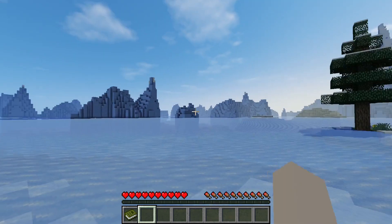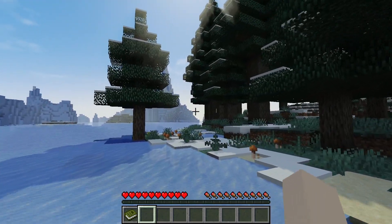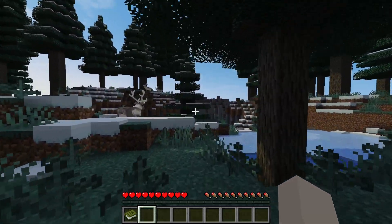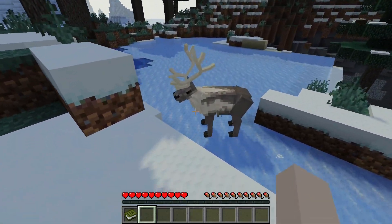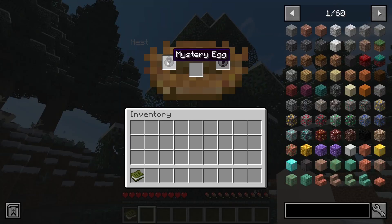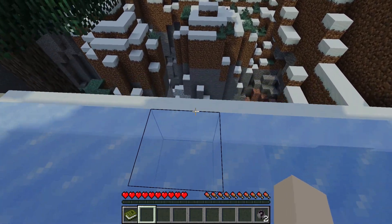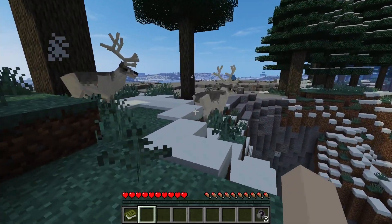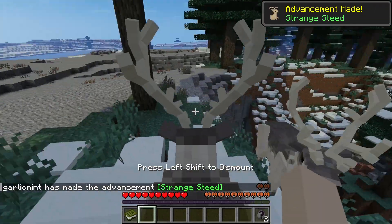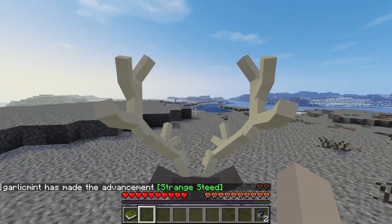I've downloaded quite a few mods and the ambience is just gorgeous — I love it so much. Here we can see a beautiful caribou, and would you look at that — a nest! Let's see what's in it. Mystery eggs! I don't know how to find out what those are, maybe we can hatch them. And — can I ride? I don't need a saddle, I'm just riding around!